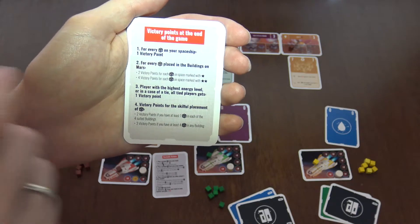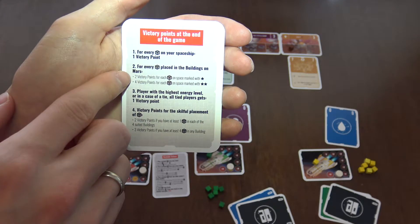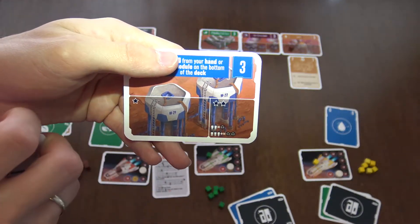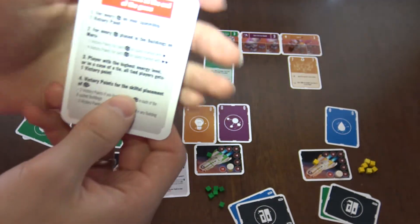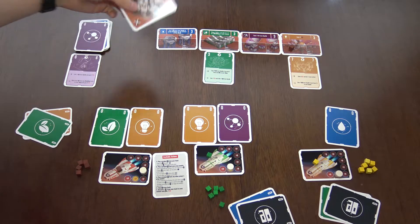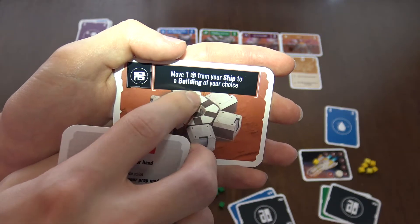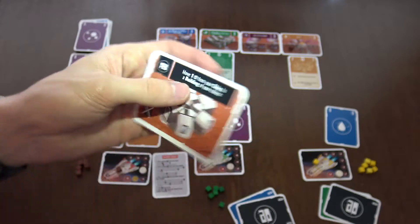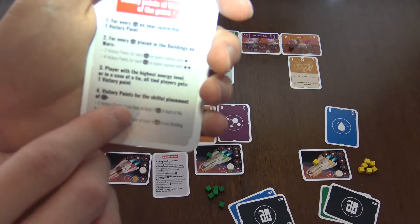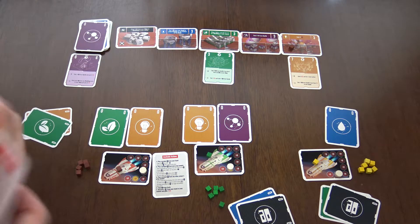Now let me show you how the scoring works. You get one point for each human still on your spaceship. You get points based on location - two points for each habitant on the left section and four points for each habitant on the right section. You also get extra points if you are in all four buildings. There is a fifth building, the black building - you cannot put any cubes there, but it has a very powerful ability: move one from your ship to a building of your choice. You also get extra points if you have at least four humans on one location.